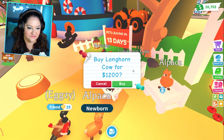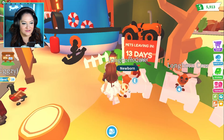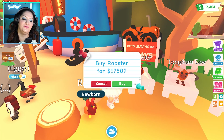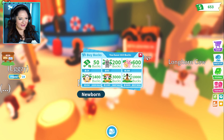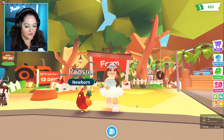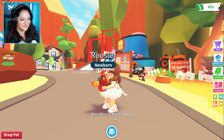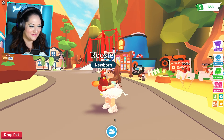Let's get four of these cows if I can afford it. One, two, three, four. Okay and then we need four roosters — one, two, three. I don't have enough, I'm sad. I'll level up and come back for the rooster, but oh my gosh he's really cute too. His little wings are like out when you're holding him.